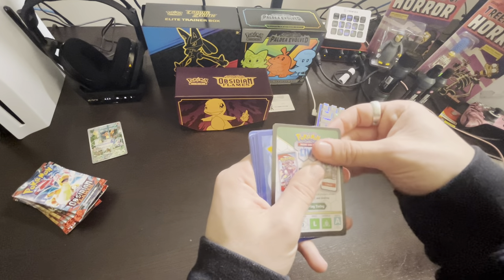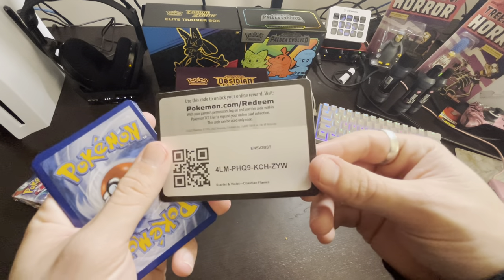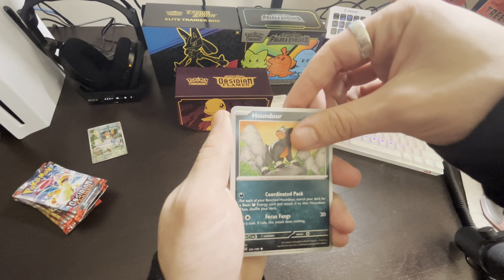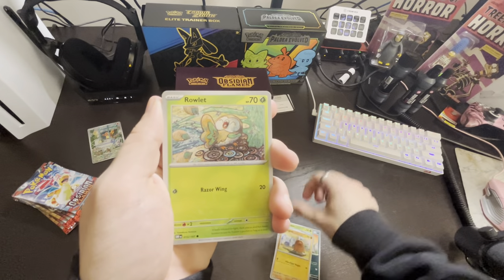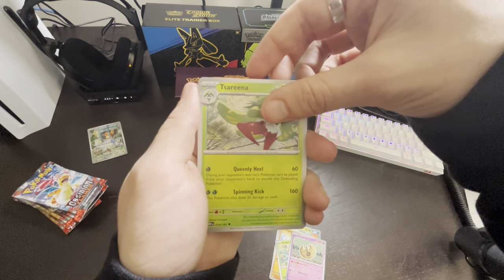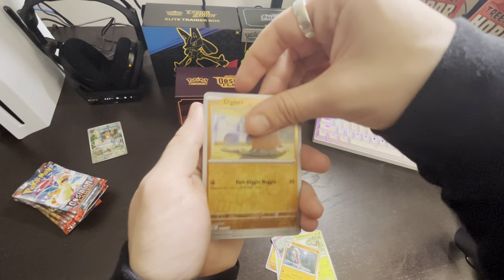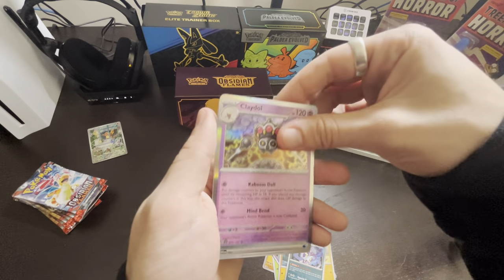What do you guys think? Here is the code card. Pack 1: Houndour, Combi, Diglett, Rowlet, Lunatone, Tessarena, Lycanroc, Diglett, Malamar, and Claydol.